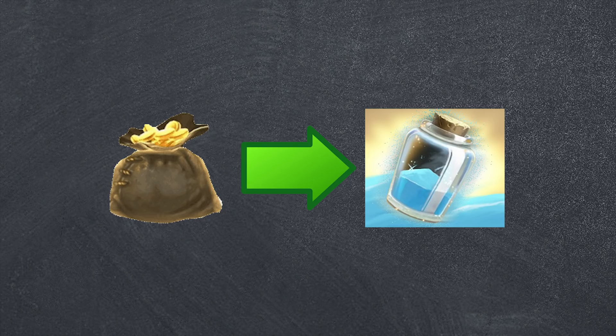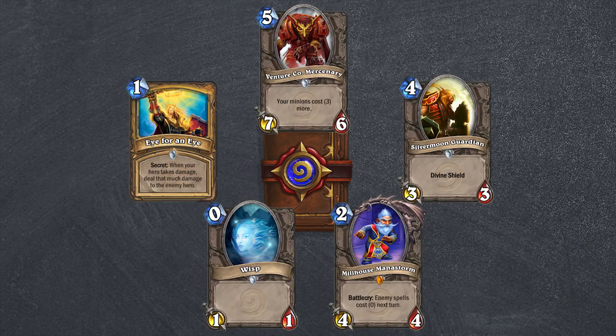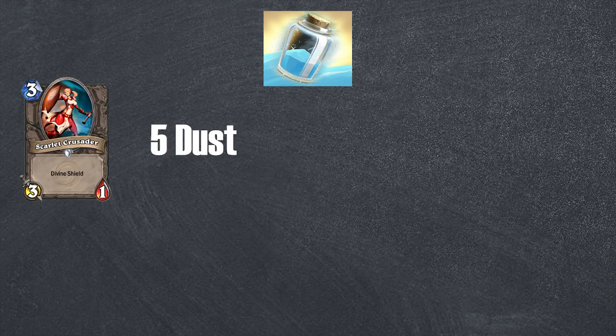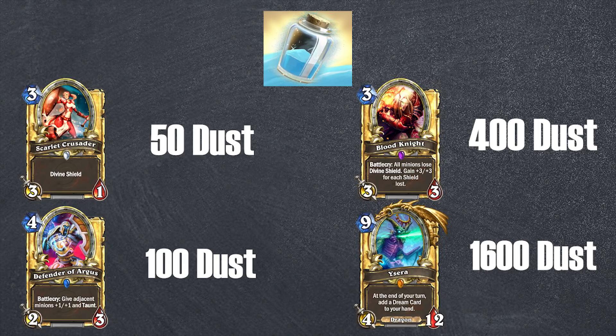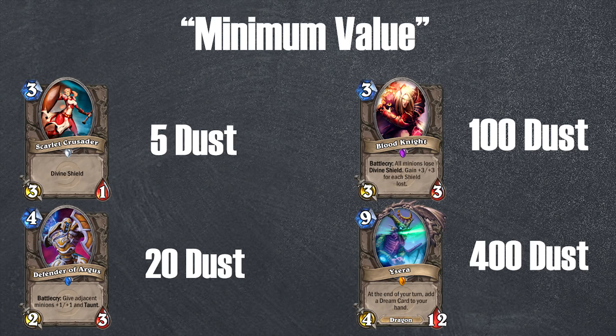The most direct conversion method that Hearthstone has is simple: buying Hearthstone packs and turning the cards into dust. This is where things get interesting, because the value of a Hearthstone pack is often quite variable, by nature of it being a card pack. Let's start by looking at the rarities of individual cards and how they show up in packs. Hearthstone cards can be turned into different amounts of dust depending on their rarity: 5 dust for common cards, 20 for rare, 100 for epic, and 400 for legendary — plus different rates for golden versions. We can refer to this all as a card's minimum value.